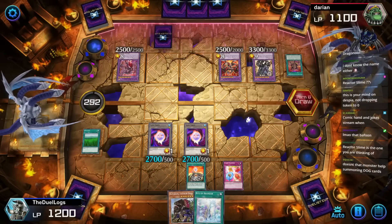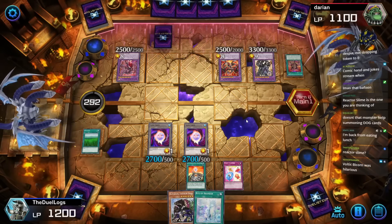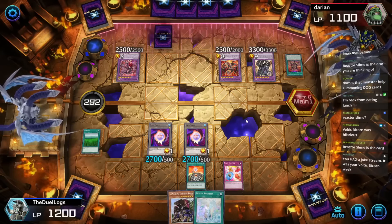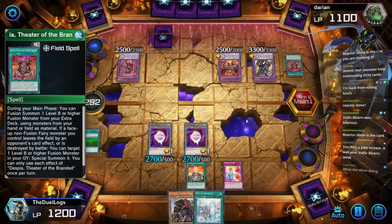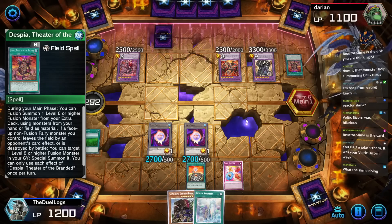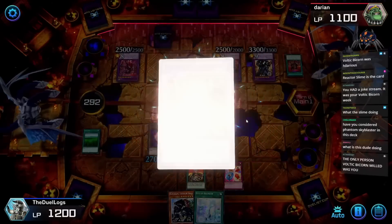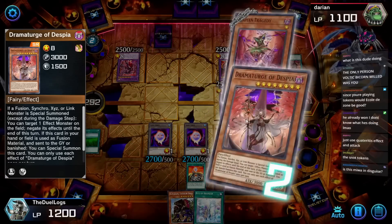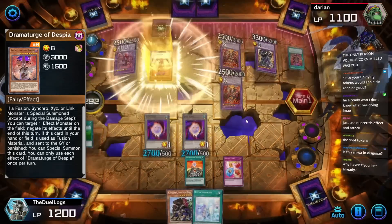Reactor Slime — I think that's what it's called. All you do is type in 'slime token' and you'd probably find it. Voltic Bicorne's a great idea — Voltic Bicorne won a game once, so checkmate atheists. Have you considered Phantom Sky Blaster in this deck? No, because he's not a level two or lower Aqua monster. The only time Voltic Bicorne milled was me — I milled myself once but not another time.